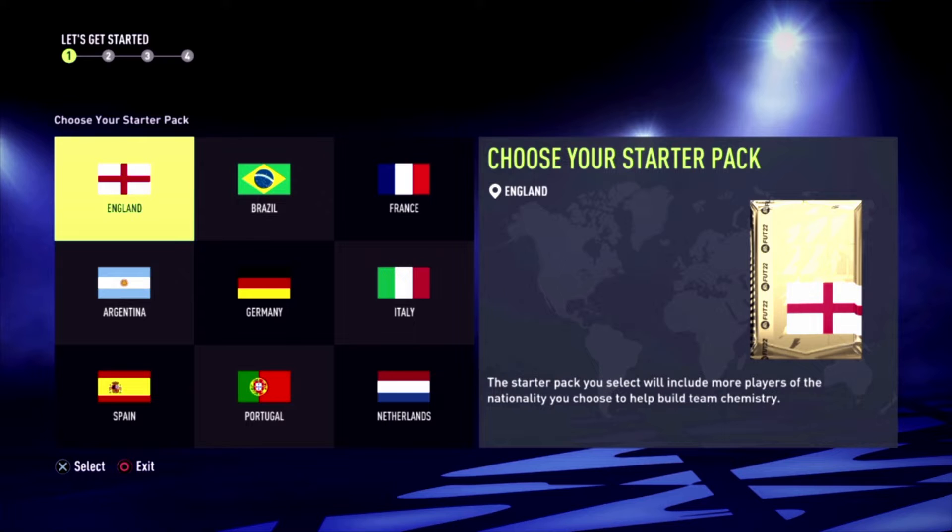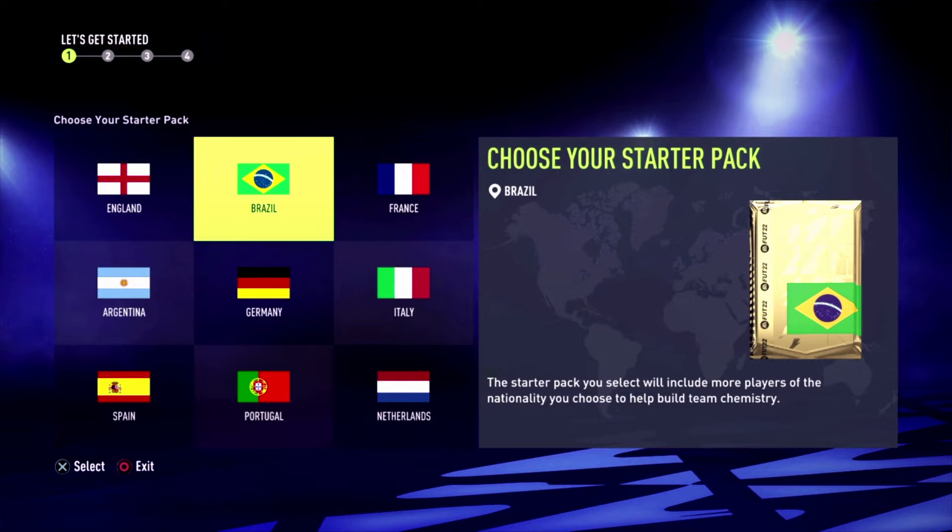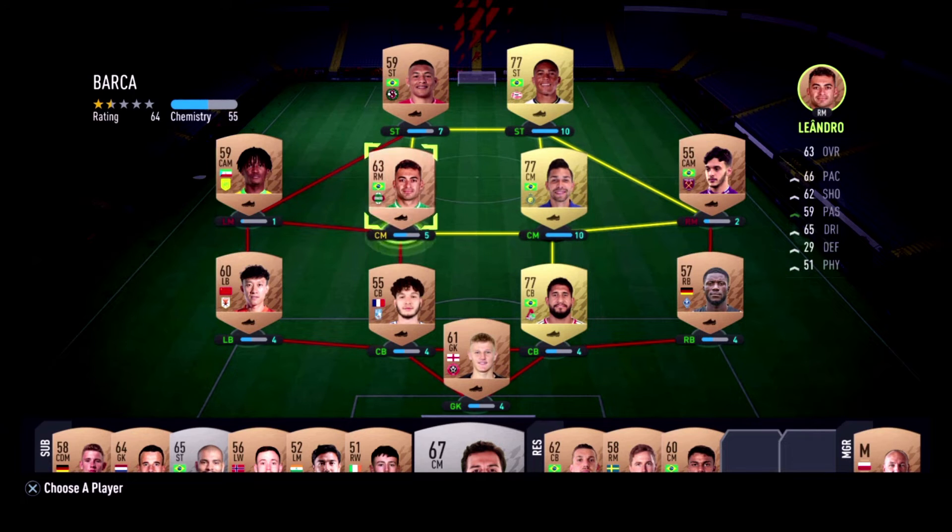So let's get back to the Ultimate Team menu and select our first nationality team. Here we have about 9 teams available, and I'm going to go with Brazil — not just because I want to play with the Brazilian team from the start, but for SBC purposes, because Brazilian players are more expensive in SBCs. So let's start with Brazil. This is the team I got after selecting Brazil as my national team.